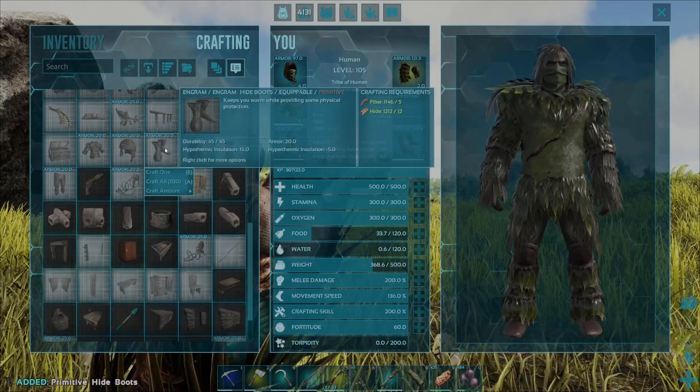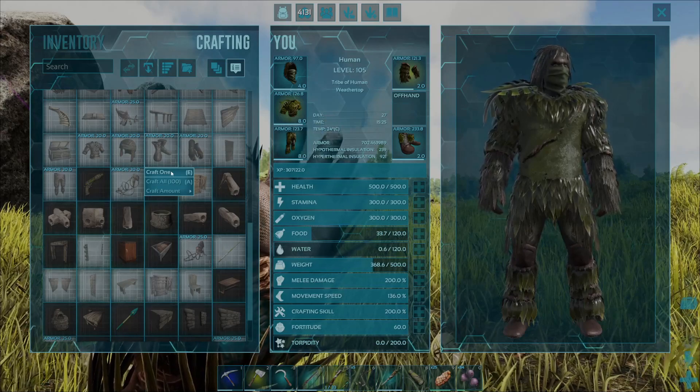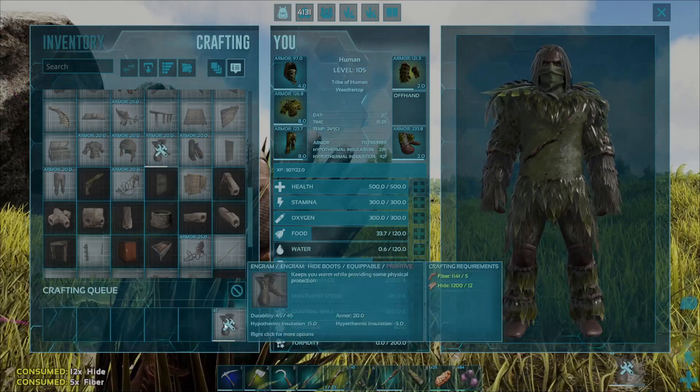You can also do this by right clicking on the Engram, coming down to Craft 1, selecting that and they'll also craft as well.